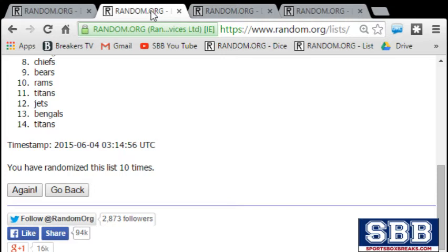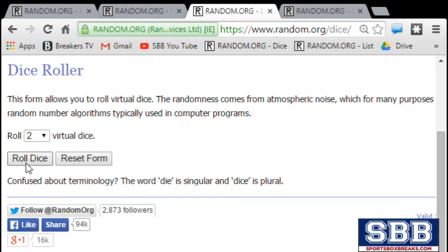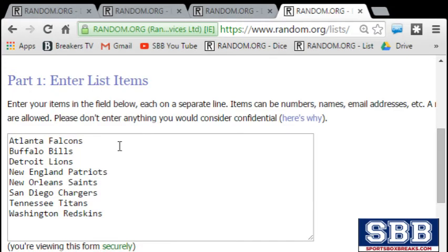Vikings got that marked down. And we're going to shift right over to the Hitlist teams. We're going to roll the dice and do the Hitlist teams seven times. Hitlist teams: Falcons, Bills, Lions, Patriots, Saints, Chargers, Titans, and Redskins.